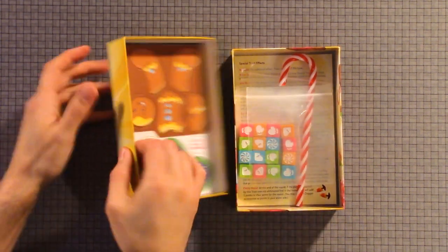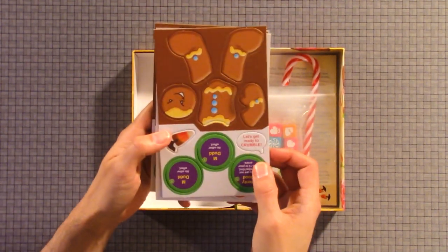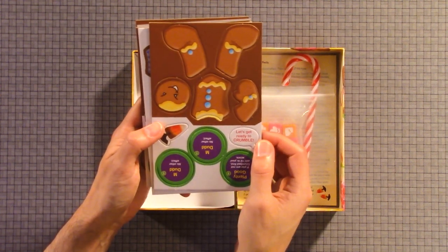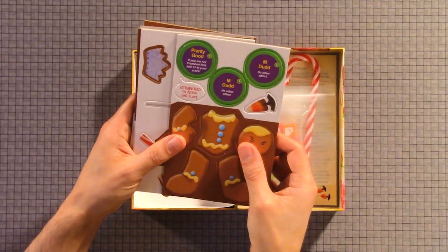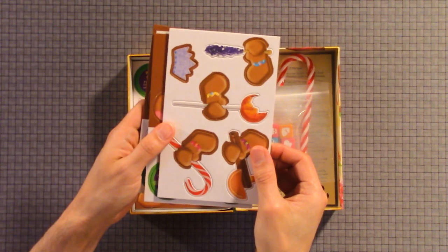And here's the new Ziploc. We have several punch outs. They come with a candy cane. They have some information here. This one says, 'Let's get ready to crumble.' Here with the weapons.